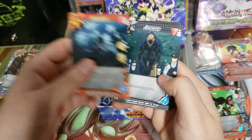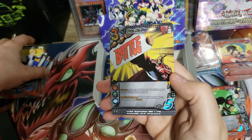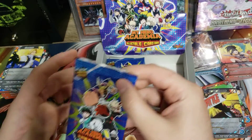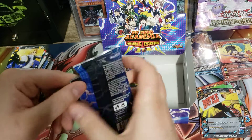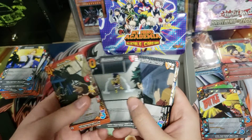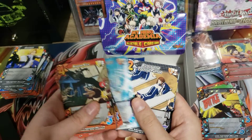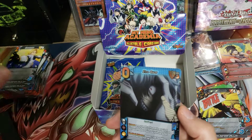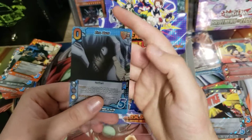Excuse me — okay, just a rare. Let's see if we can get anything cool here. Looks like a lot of repeats. Oh, that's pretty cool — an ultra rare, 'Evil Gaze.' I think that has a little bit of value to it, believe it or not — it's a little creepy card.